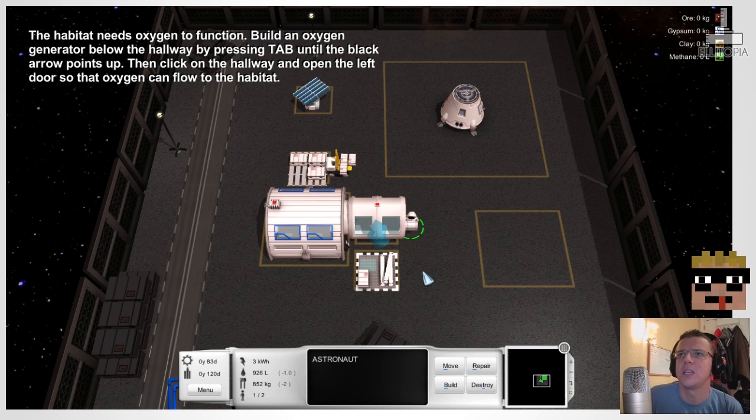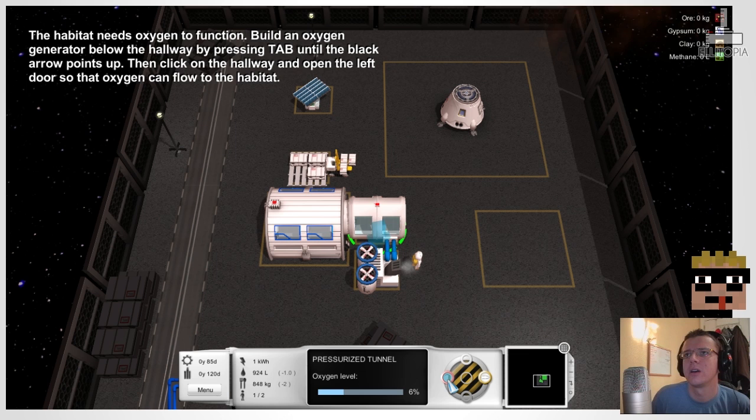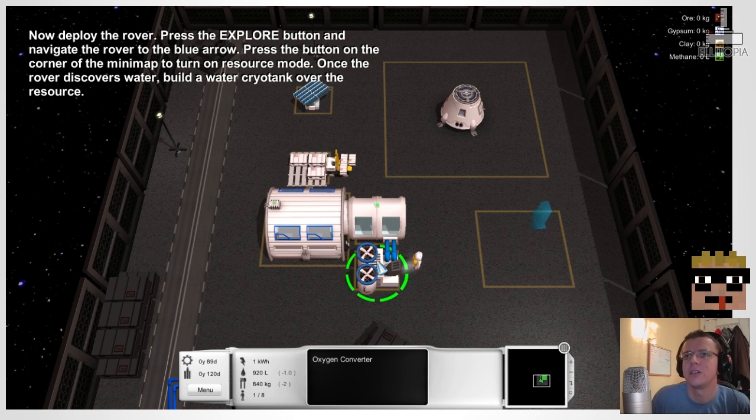I foresee that the speed the astronaut is walking could get a little bit irritating. Open the door. Oxygen level — look at that, eight, nine, ten percent. Lovely. It's got a green light on there. We are generating oxygen. Wonderful.